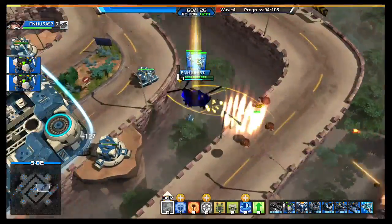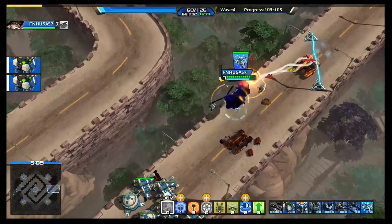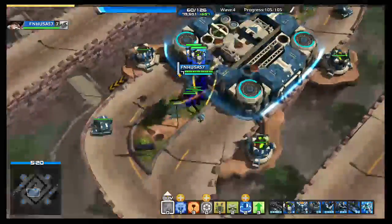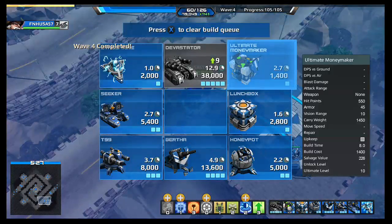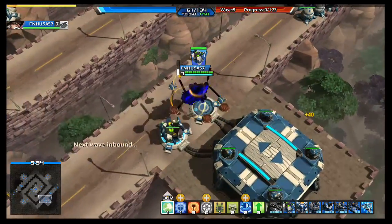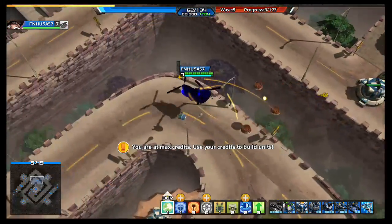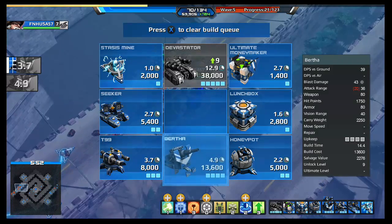You do not want to die. Even if you have to run back to your base and regain health, you don't want to be destroyed in this. Now we'll take the other Ultimate Moneymakers — it might not seem like much, but we want those money makers up and running. We're going to go ahead and buy the hammer throw upgrade because that'll give us a little bit more XP. We need another money maker over here. All the money makers are in place and all the stasis units are in place.